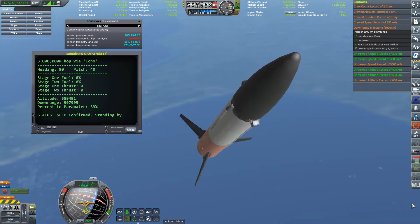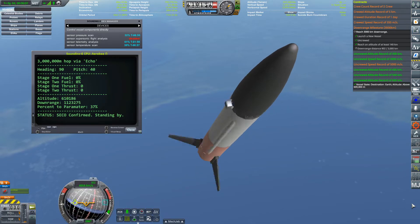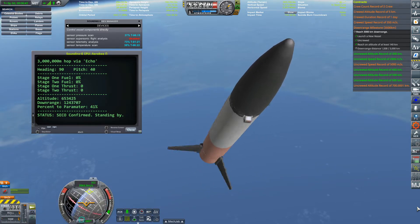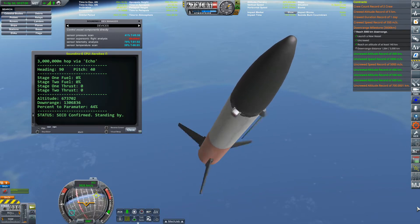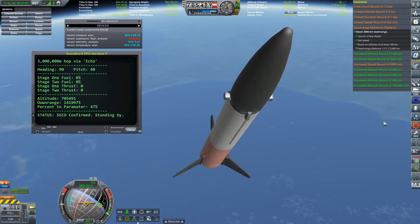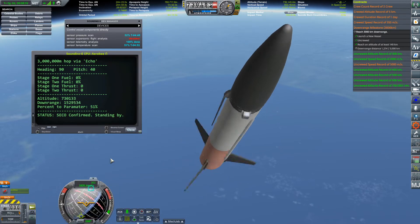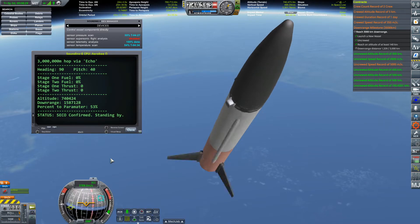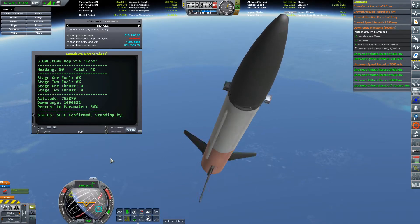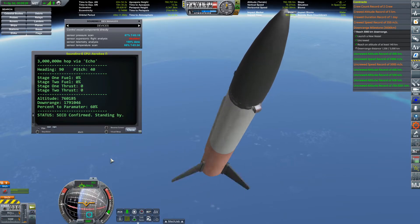A lot of it had to do with staging based on thrust. The script knew the engine cut off if the thrust cut off, and that's how I would tell it to stage. The sounding rockets have gone as follows: Alpha was just a first launch, a solid booster that needed to go 50 meters per second up. Bravo and Charlie I think were the same design — Bravo just didn't work. They were designed to get up to 50 kilometers. Charlie broke the Kármán line. Delta was the one with the weird first stage that got us out of the atmosphere and returned safely with the parachute.